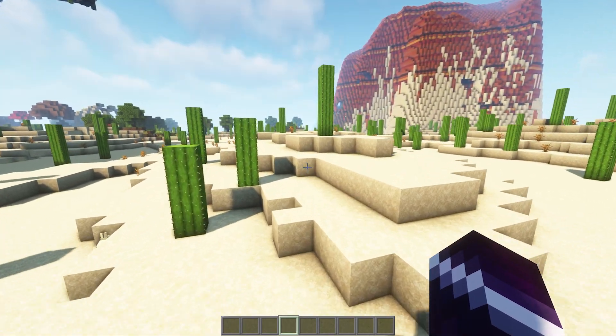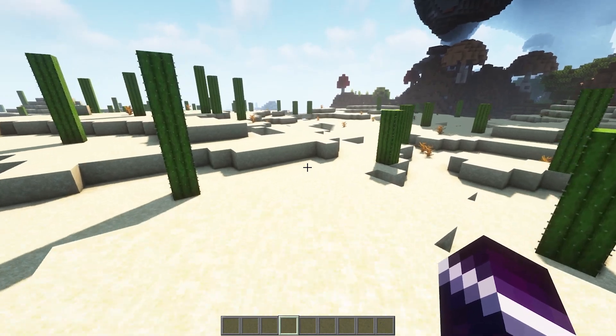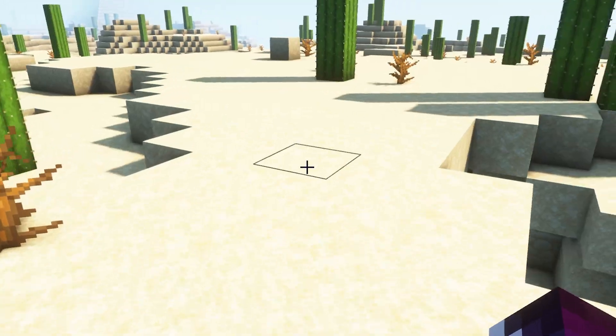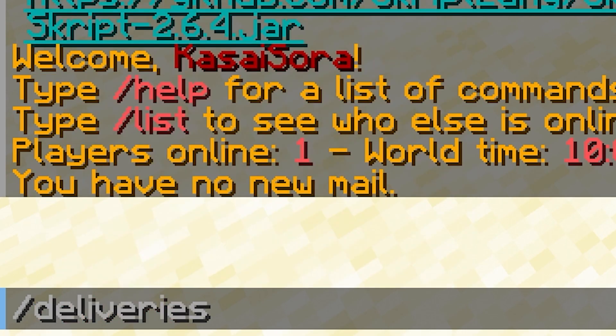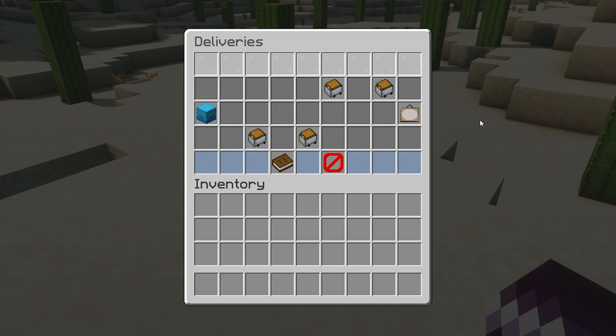Here we are inside a server with Deliveries installed. The great thing about Deliveries is that it doesn't require you to do anything. The only thing you have to do is purchase the plugin, drag it into your plugins folder, restart your server, and after that you can type slash deliveries, press enter, and here we are inside of the Deliveries menu.